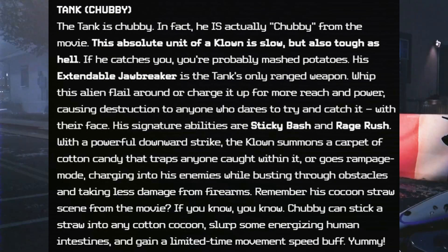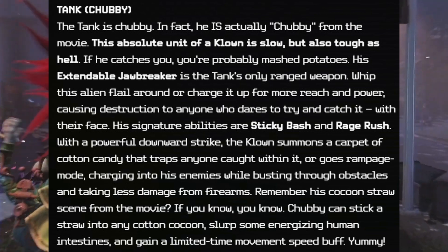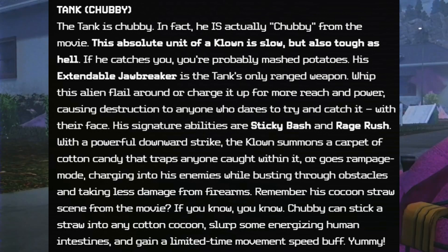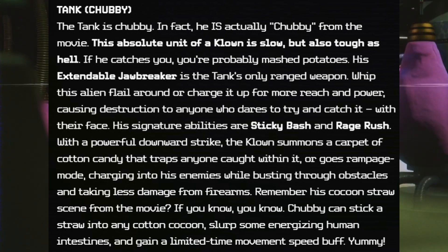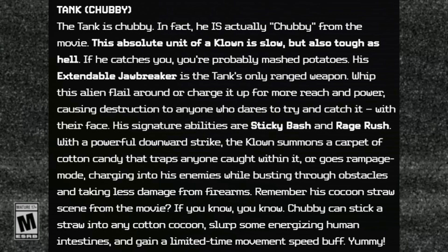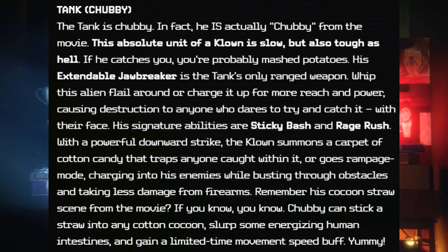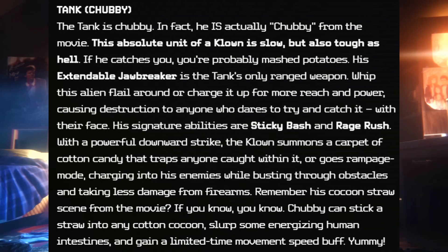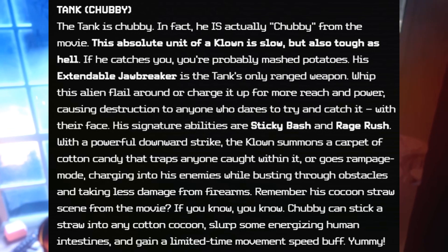The Tank — Chubby — is actually Chubby from the movie. This absolute unit of a clown is slow but tough as hell; if he catches you, you're probably mashed potatoes. His extendable jawbreaker is the tank's only ranged weapon — whip this alien flail around or charge it up for more reach and power. His signature abilities are Sticky Bash and Rage Rush: a powerful downward strike that summons a carpet of cotton candy trapping anyone caught within it, or a rampage mode charging into enemies while busting through obstacles and taking less damage from firearms. And remember his cocoon straw from the movie — Chubby can stick a straw into any cotton cocoon, slurp some energizing human intestines, and gain a limited-time movement speed buff. Yummy.